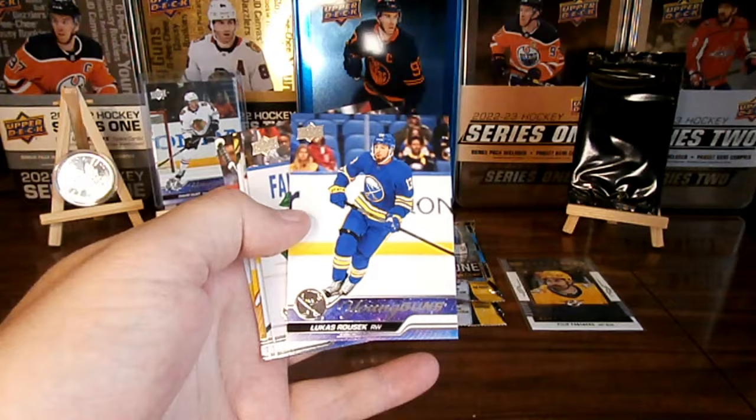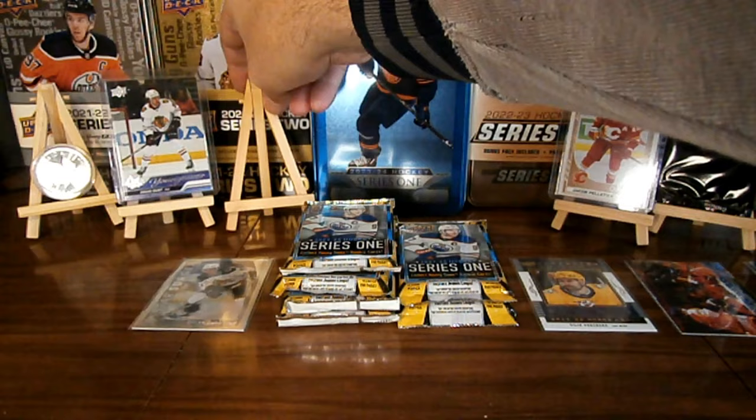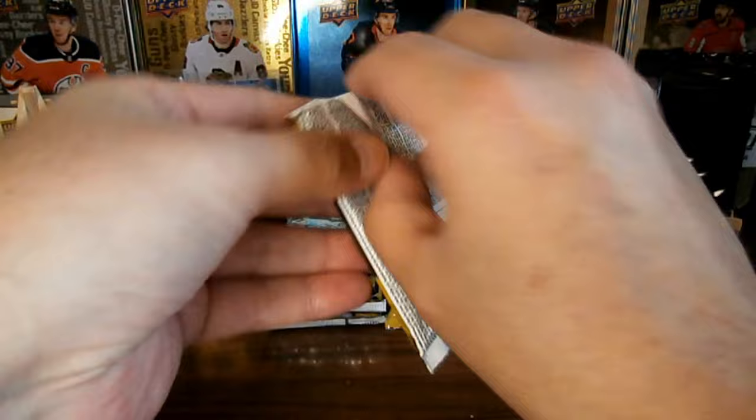What's this? We've got a Lucas Rasek Young Gun — what a pack, nice! Those are base, yeah. We've got ourselves another Young Gun right here — give it the Young Gun treatment. Good tin so far, this is nice.